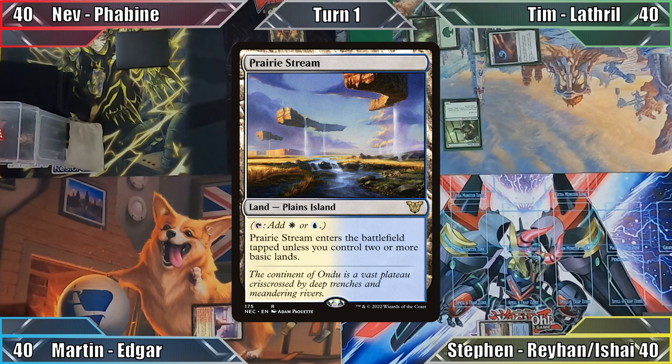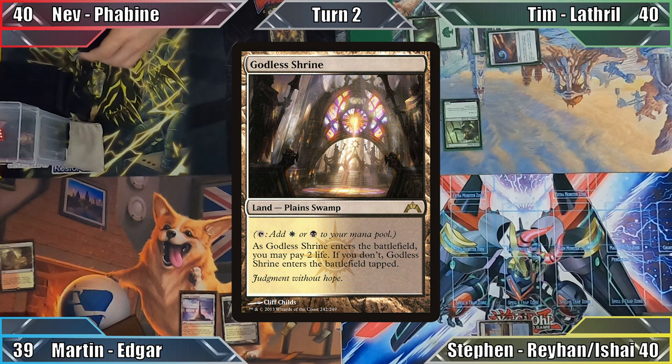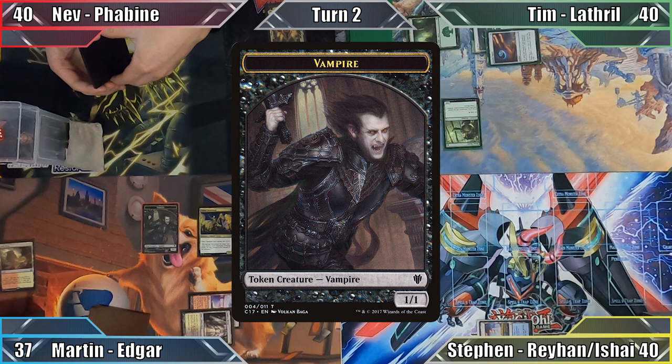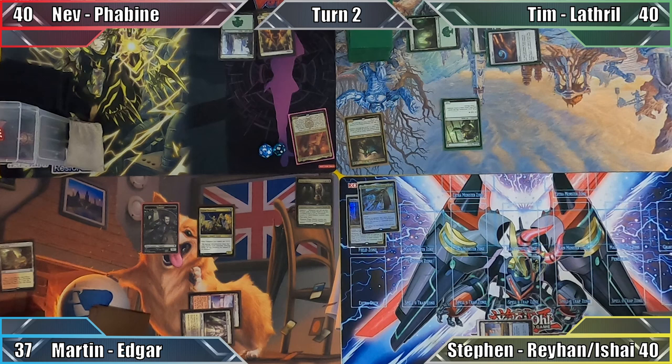Steven plays Prairie Stream and passes to Martin. In my turn, I play Arid Mesa, paying a life to sacrifice it and search my library for Godless Shrine. I put the land into play untapped, paying two more life to do so, and then cast Legion Lieutenant. My commander's Eminence ability triggers, creating me a 1/1 Vampire token, meaning that I just put 4 power onto the board for two mana. Value. Out of mana, I pass the turn.